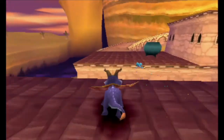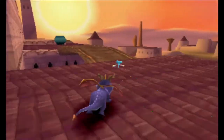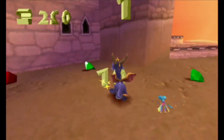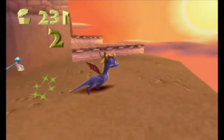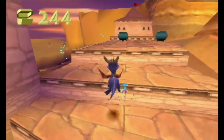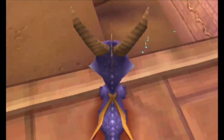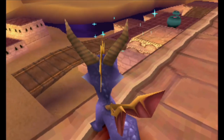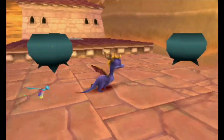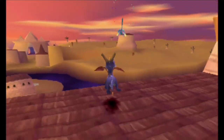Gotta climb this thing for like the freaking fourth time now, jesus. Go go go go go — ooh, look at this stuff! Ten, that's 25 right there, 25 easy gems as well. I keep saying 'easy gems' everywhere, but it's kinda true at the moment — they're all pretty much easy. Also, what the heck is this? I guess once you come all the way up here, they make a shortcut for you. That's interesting.